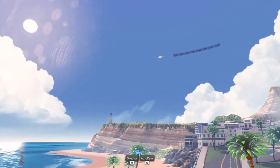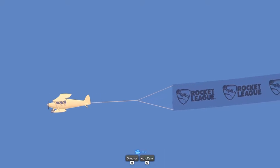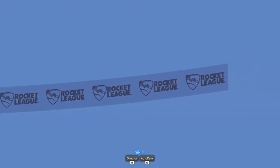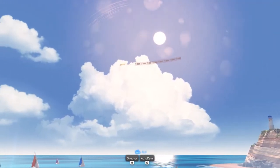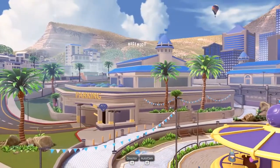Over here we have the airplane. There's nothing too special about it, although it does carry a banner behind it saying 'Rocket League.' I think it should say something like 'Go' and then have your username behind it — that would be pretty neat to add. But this is already polished as it is. And you can see the solar flares — how beautiful is that? This map is absolutely incredible.